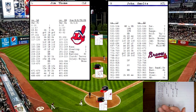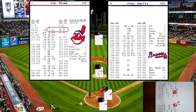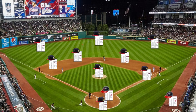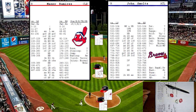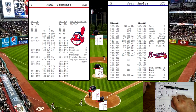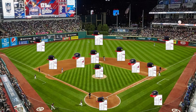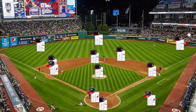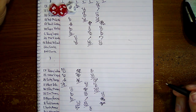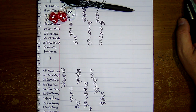Going into the bottom of the seventh — Tomey up, and Smoltz is in his fatigue inning now. Rolls a 74 against a righty — liner to second base. Manny Ramirez up — rolls a 302, base on balls. Paul Sorrento up — 185 against a righty. That's going to be a two-run shot by Paul Sorrento down the right field line! Cleveland Indians open it back up with a two-run shot, making it 5-2. And that puts an end to John Smoltz just when Atlanta got back in the game.